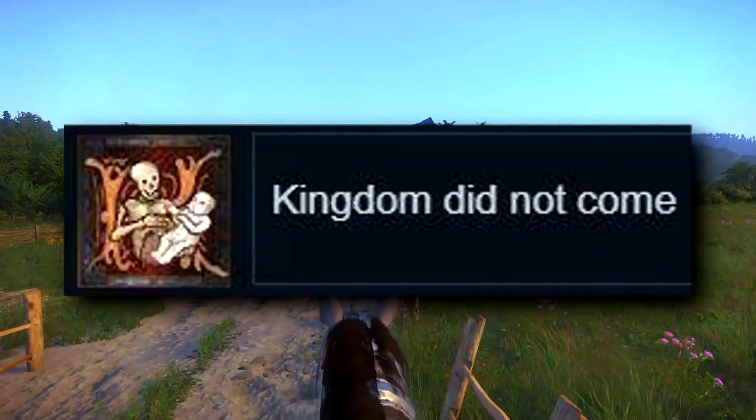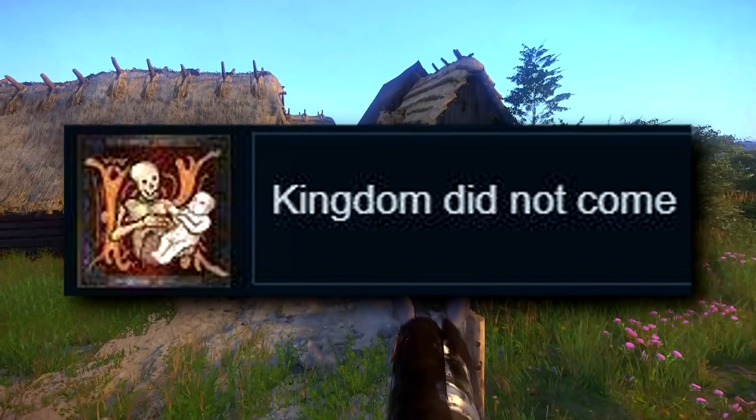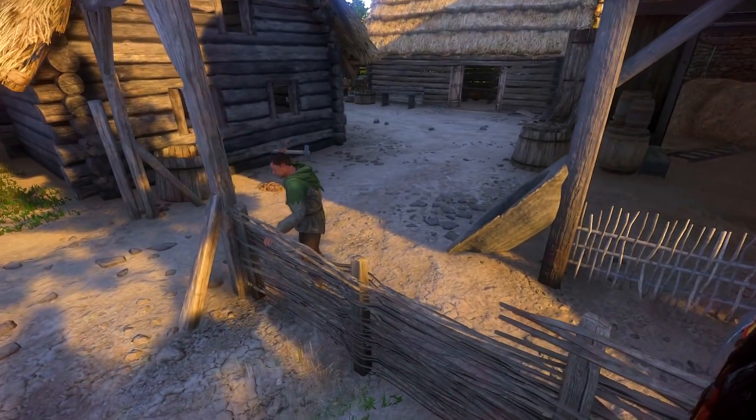The next achievement is Kingdom Did Not Come. There's no description for this one. The only thing we can get from this is there is a skeleton holding a baby — but that's practically impossible if the kingdom didn't come.